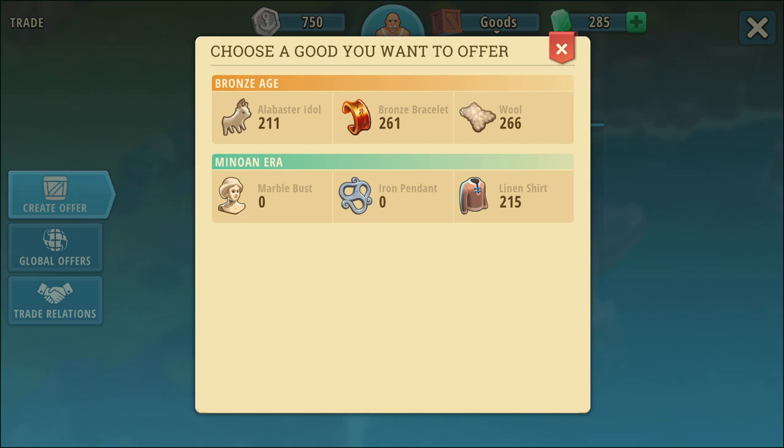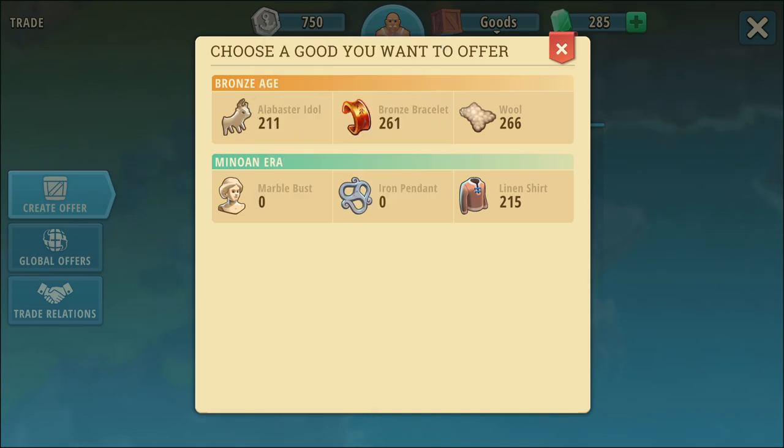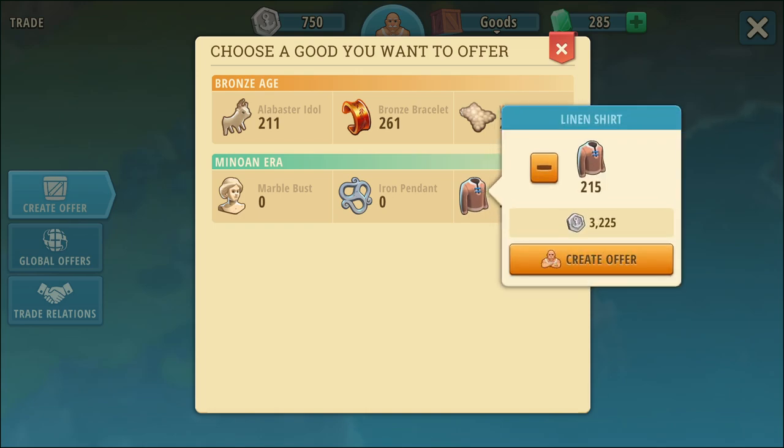So what I would do is select which one I want to sell. Let's say I was going to do alabaster idols — if I sold all of them I'd get 2,110. I could say I only want to do 100 and I'd get 1,000 for that. If I went down to linen shirt and did all of them, that's 3,225. I would build the trade items so that I could sell them to get that currency.